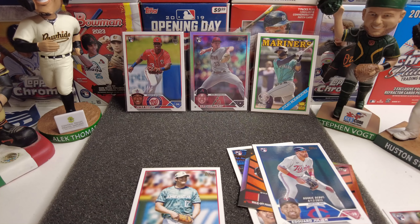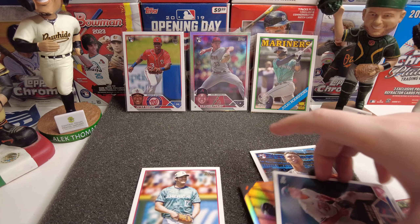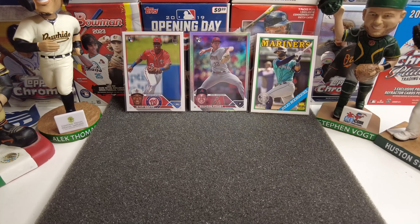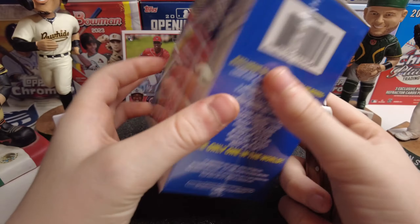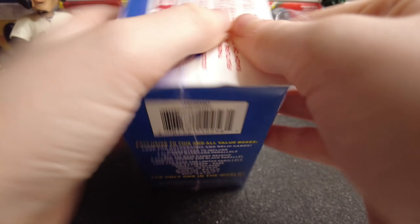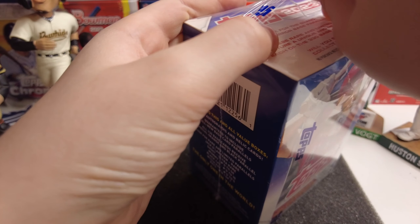That was probably one of the most loaded boxes of Update I've opened — actually probably the best one. We still have one more to go. That's a nice Adley Rutschman. Hopefully we can also hit a Home Field Advantage card — that would be nice, of like Volpe, Jordan Walker, someone like that.